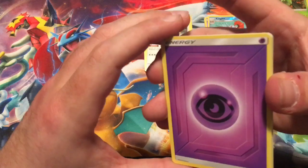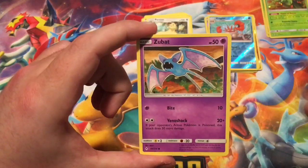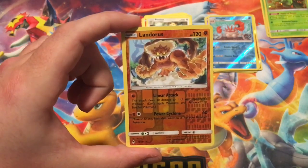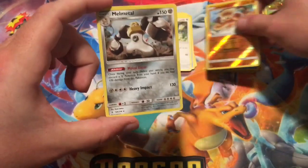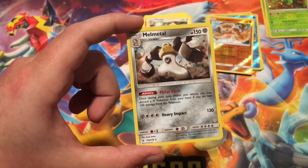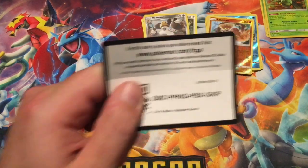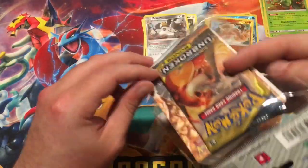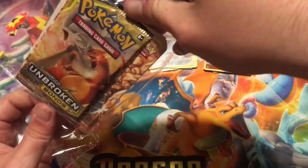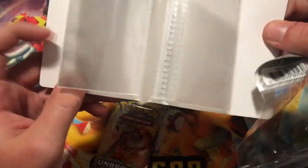So the last pack out of the final blister — could use a little pep in its step. We got Chetot, Alolan Diglett, Zubat, Jigglypuff, Bellsprout, Diglett, reverse rare Landorus — that's a nice pull — and the final rare out of the blister packs is a holographic Melmetal. I keep pulling this holo — it's the one I've pulled the most. So we have a three-way tie between the blister packs, one holo apiece. And it's only fitting that the mini portfolio pack art is Reshiram and Charizard.